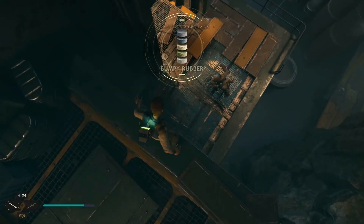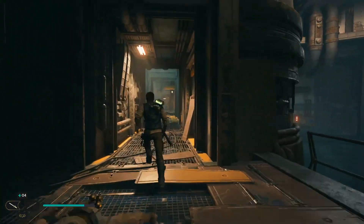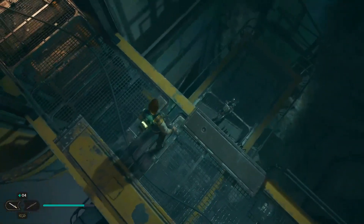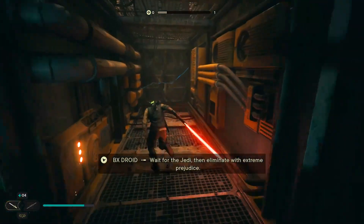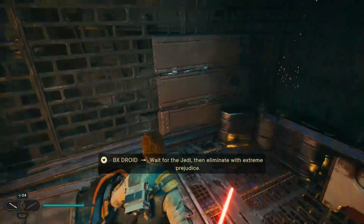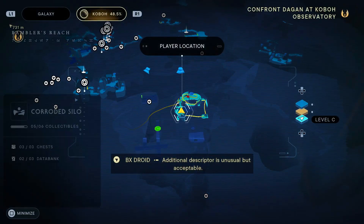Oh, it's another chest from below, which you can actually grab from up here — I didn't realize that. We will show you where it is shortly. It's basically down there and through — there's another droid there you can kill — and then below us and round to the right. We normally push that open and then grab this other chest. We've just grabbed it from above; I didn't actually know you could grab it from above, so that's nice to know.